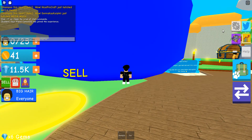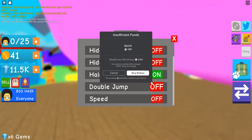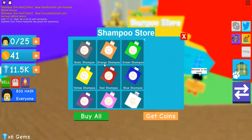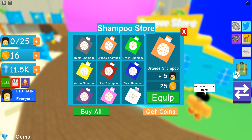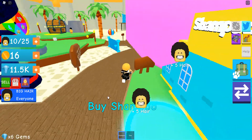I got a zebra — Tier 4! I don't know what the pets do though. Probably give you more shampoo. This is annoying though, if you have to see everybody's shampoo thing — like you see everybody's giant shampoo bubble. Yeah, it's kind of disturbing really.